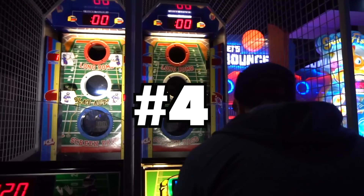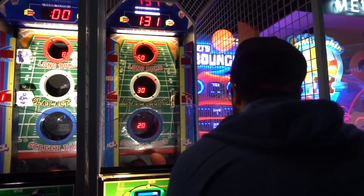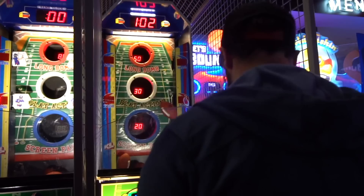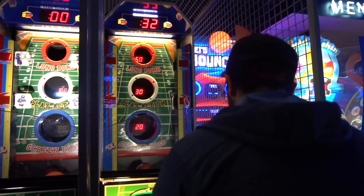Coming in at number four is Two Minute Drill. In my opinion, this is one of the easier games at Dave & Busters. The concept is to throw footballs into one of three different holes worth different point values, and if you beat a certain score you win the jackpot. It comes in at number four because, like Crossy Road, the jackpot is usually around 250 tickets.